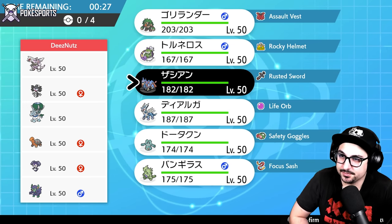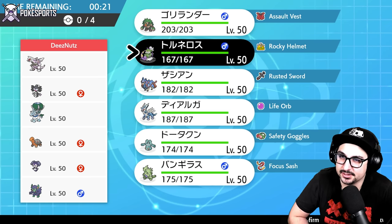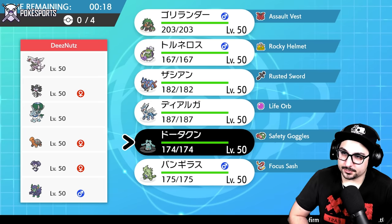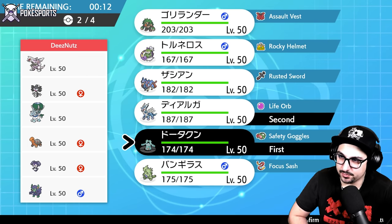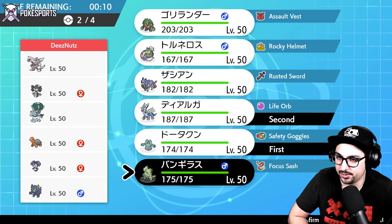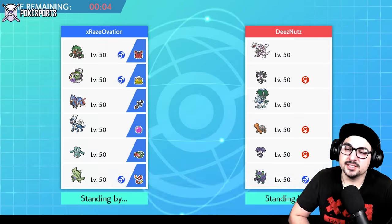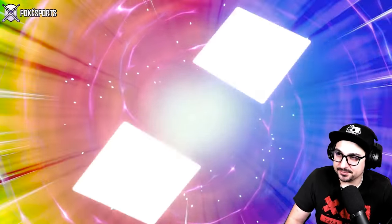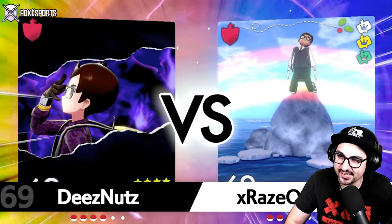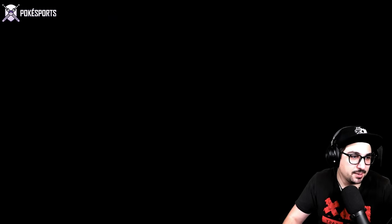We do have Taunt on Thunderous, but Indeedy is an issue. How about this — we go double Steel type leads because we do have Speed Swap on this guy, which could come in handy and make us very slow. We'll bring Tyranitar in the back, and Zacian — Zacian is never a bad Pokemon to bring. It always feels like the right Pokemon, just waiting till the Trick Room is gone. Does this Zacian have... it's an Imprison Sacred Sword set, got it.